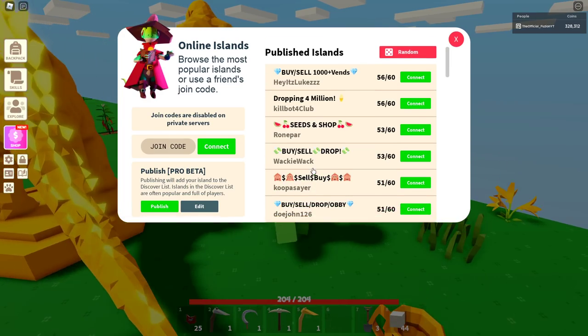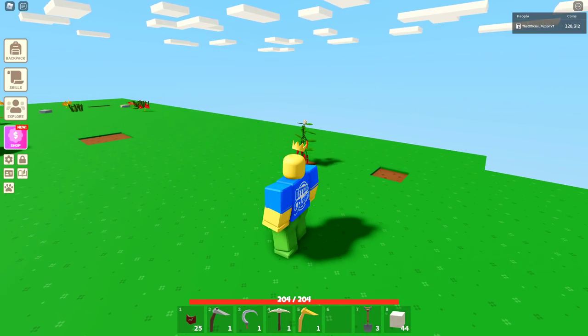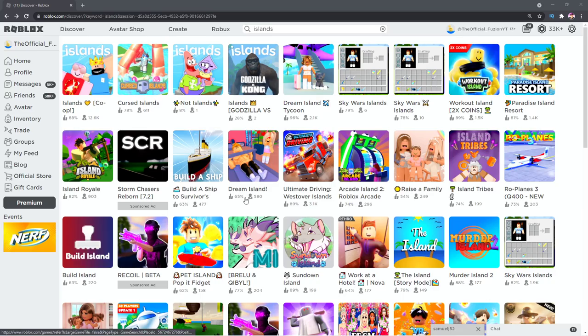I think I'm inside of an updated server — the logo and everything is like updated. Let me go ahead and show you guys that right now. As you guys can see inside the top left corner right here: Islands Co-op. I don't know how to start co-op though. Let me go ahead and look into this more.